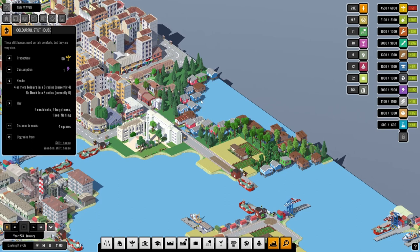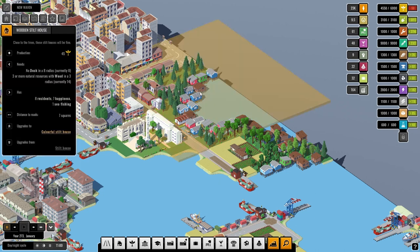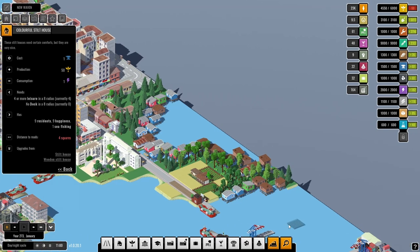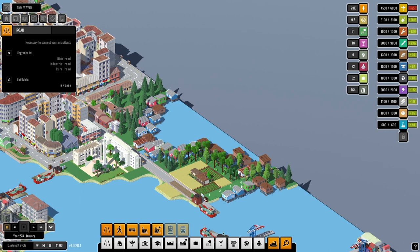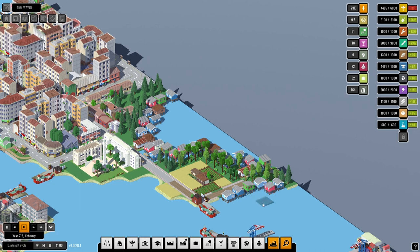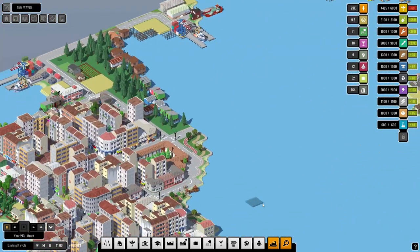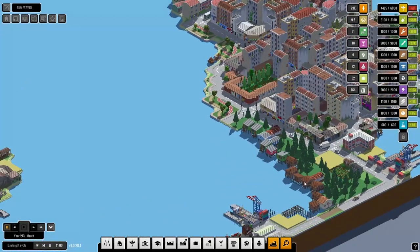Is there a difference between these colourful stilt houses? 50 versus 45 — so there's a five difference. What do you need for a colourful stilt house? This needs two roads. We could put a road in here — that may do something. Yeah, a little bit. It gave us a tad of food but it also meant something else was going to upgrade. Along here, what's the reason? It's possibly a road thing as well.